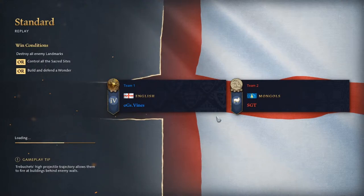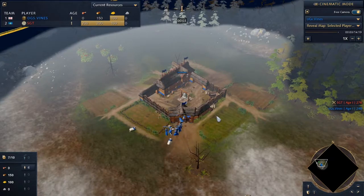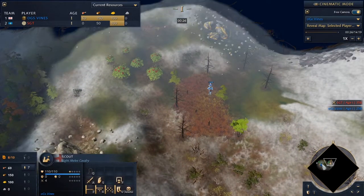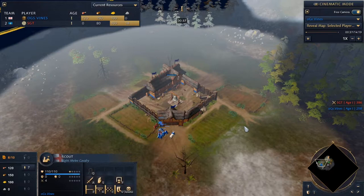We've got an English build here — a one-base English strategy doing super aggressive stuff with longbowmen and pikes depending on the situation. I think English is a great civ, definitely in my top four right now. They're pretty versatile: you can get a good one-base longbowmen strategy going, but you can also expand and it's pretty chill. Maybe a little weaker going into castle age than other civs, but a good all-arounder and a great pick if you're just starting the game.